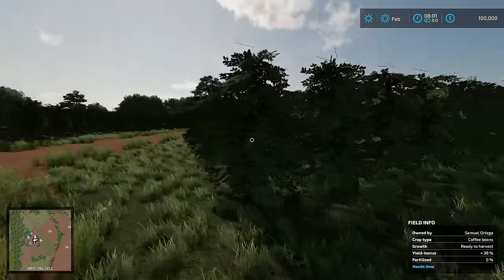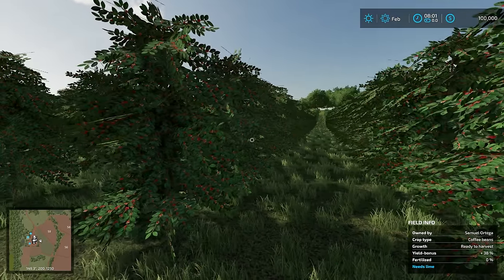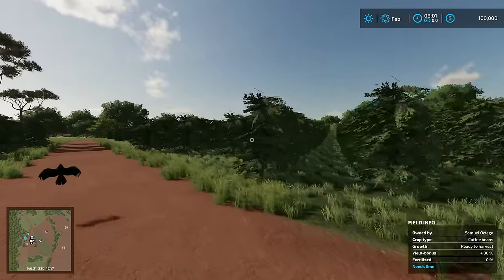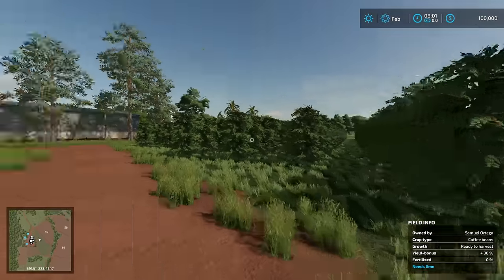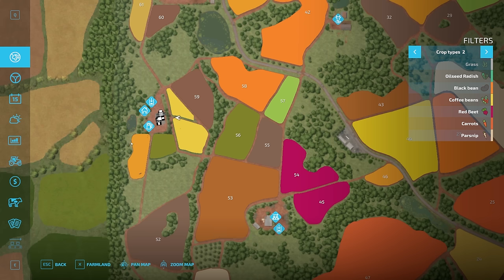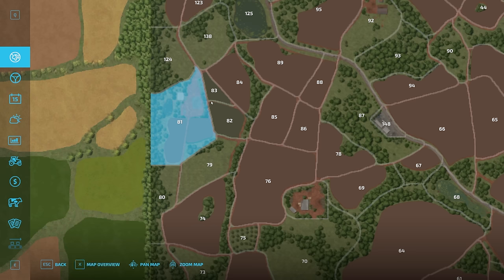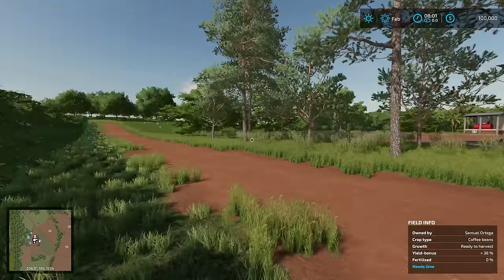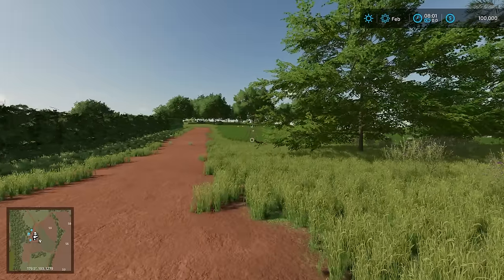As we walk up to this one right here, we can see these are coffee beans. We don't own this plot of land - this is one we're going to be looking at as soon as we can. As fast as we can, we want to buy these fields. Let's hop in and look at what we own right now. If we click on farmland, we own plot 81.